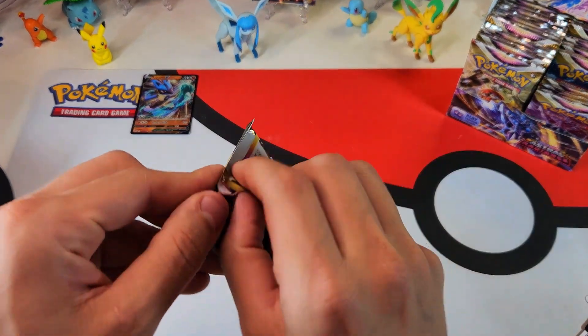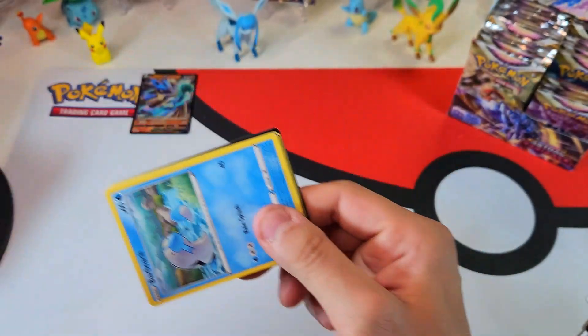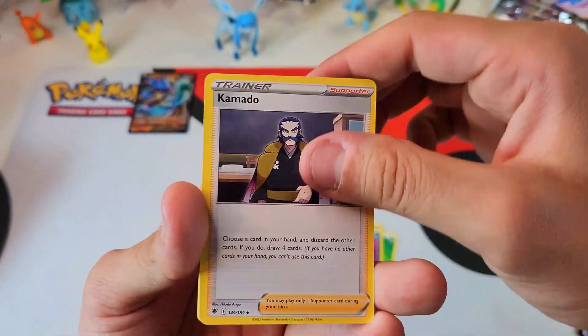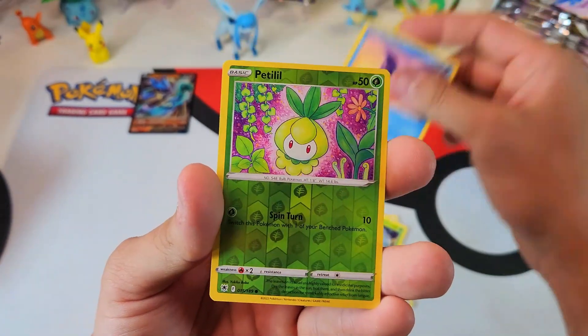I've been opening Fusion Strike and just getting six hits per booster box. It's just not fun anymore. I'll buy a box where they have different packs, but nothing with a trainer gallery. If it doesn't have a trainer gallery in the booster box, I'm not getting it.